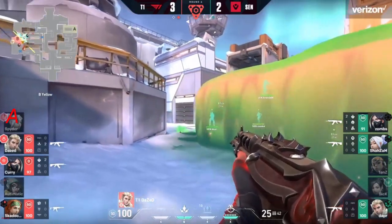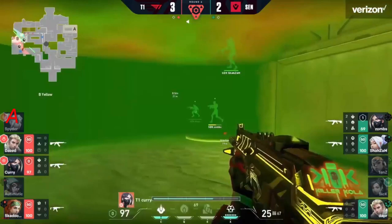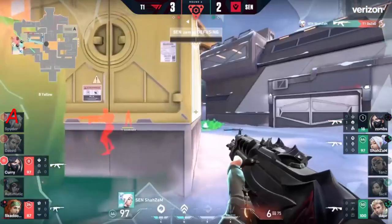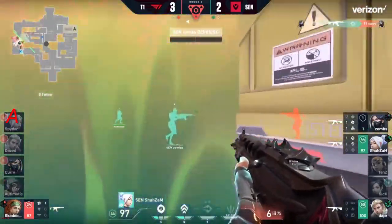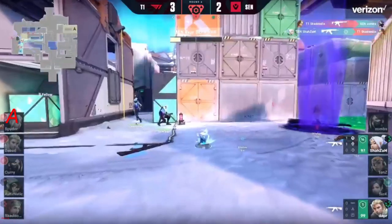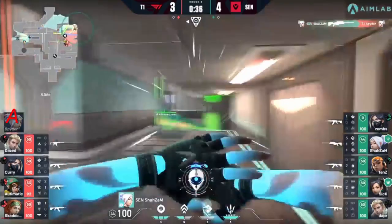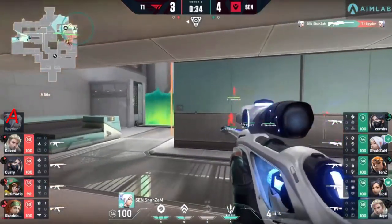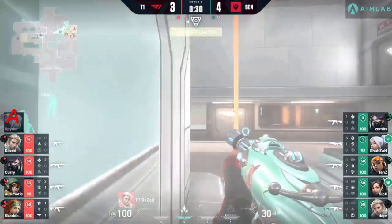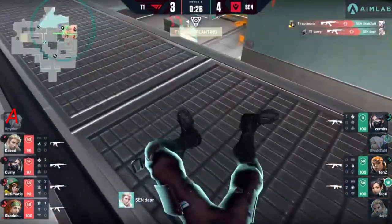Trailblazer also sent through. Dazed working around the outside of the poison clouds but not getting an opportunity to see anything. Dapper — shazam finds one. Curry still holding, needs to play their life as long as possible. Zombs trying to find curry — shazam catches the third. Need to hit a first shot — has to happen. Trailblazer comes out, there's the peak, there's the shot — connects, beautiful first blood. Backs away — the wall will keep them safe.